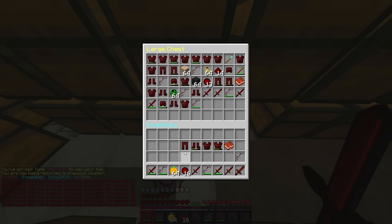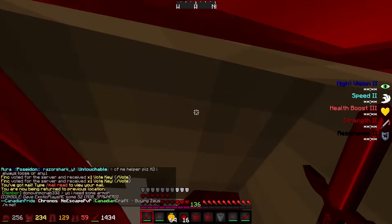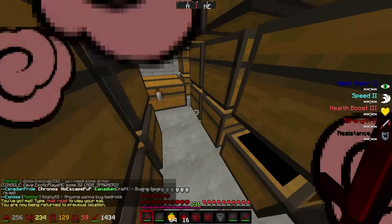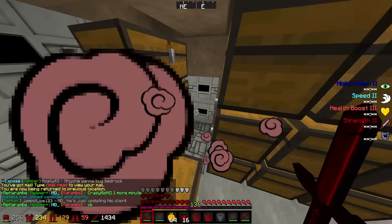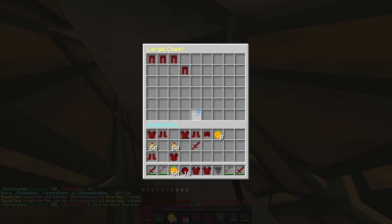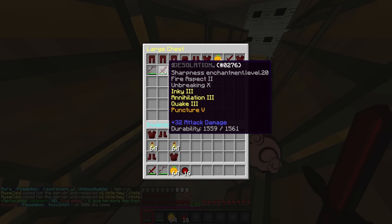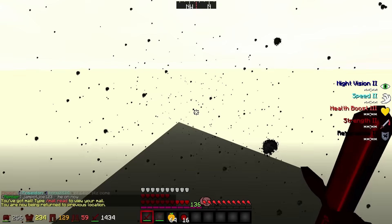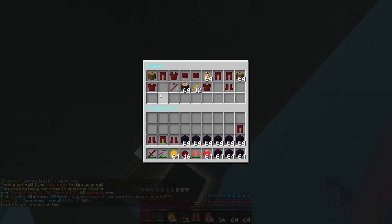One player nearly blows up remaining loot — 'Don't blow it up!' Most of what remains is overlord gear. They find a gold block and a diamond block. Someone grabs leftover hoppers. They joke about someone being a hoarder like a TLC show — 'My Strange Addiction.' They also find a Desolation Sword with Sharpness 20: 'That's pretty nice.'